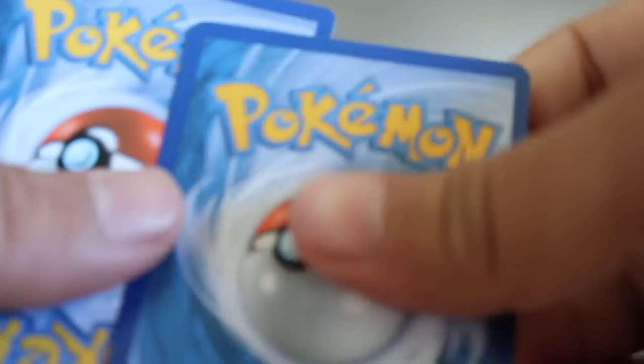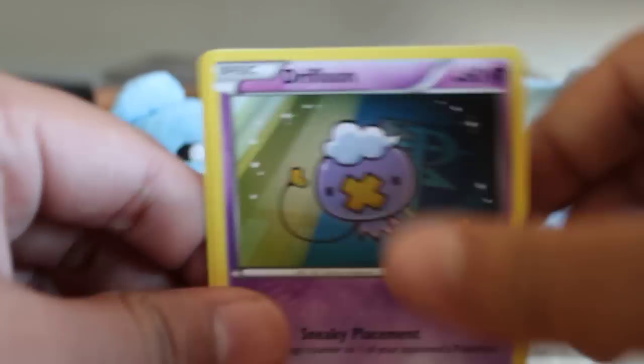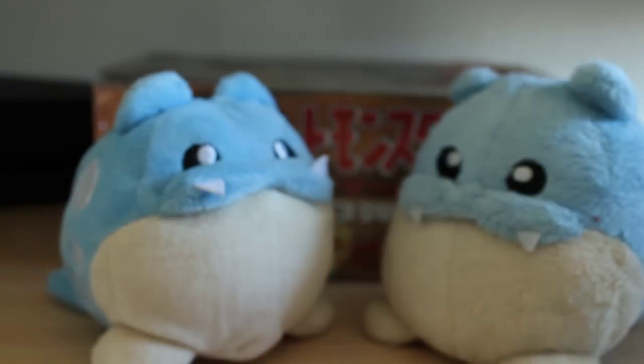I'll open it back here. That one opened up really nice — never mind, it ripped up there. Cards: Stunfisk, Gabite, Buffalant, Drifloon, Roselia, Magmar, Fungus — it's a Napalm. My Reverse is a Slakoth. And my Rare is a Drifloon. Get out of here, Drifloon!